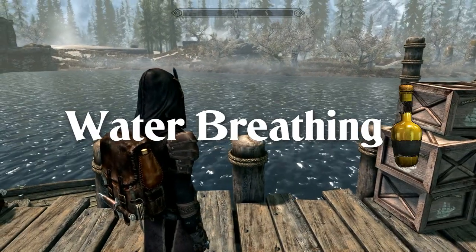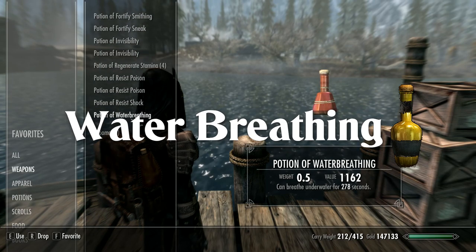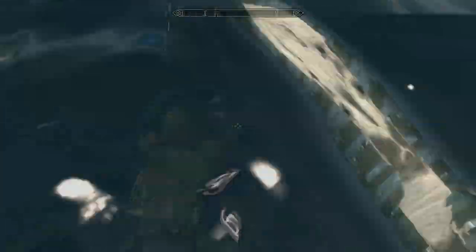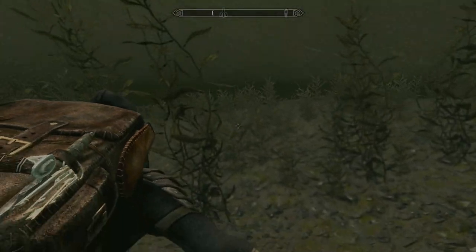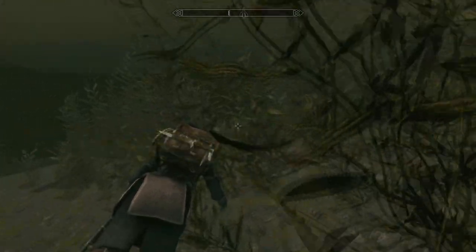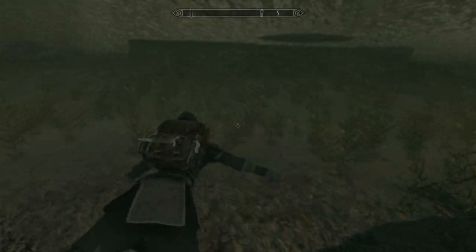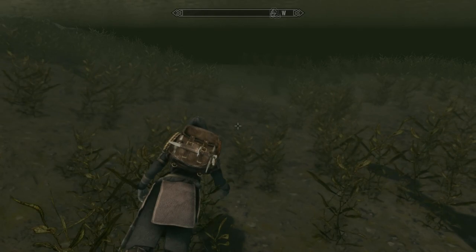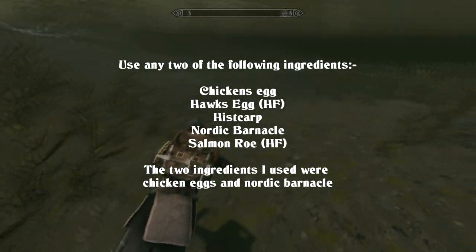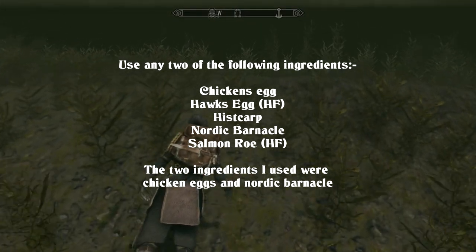Now we come to Water Breathing. This is one of those 'Don't Need It Until You Need It' potions — say, looking for sunken treasure chests, escaping from danger by diving into deep water, or using it as a way of sneaking up to a target or location. It's handy to have on board just in case, so I'd always suggest carrying a few in your inventory. Use any two of the following ingredients: Chicken's Egg, Hawk Eggs, Histcarp, Nordic Barnacle, and Salmon Roe.